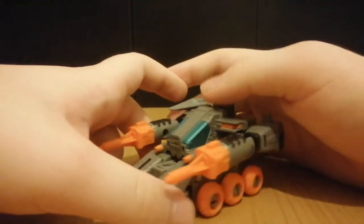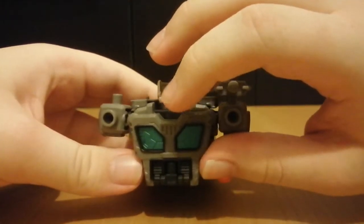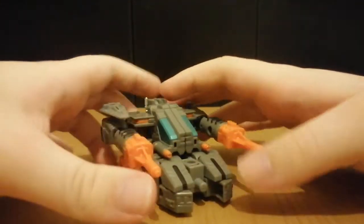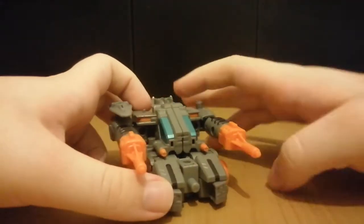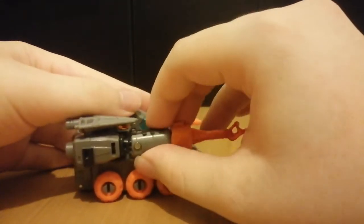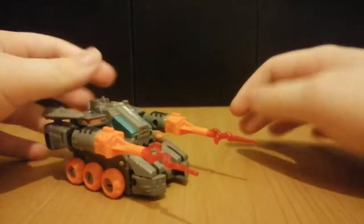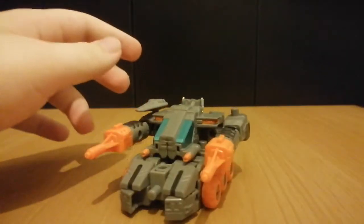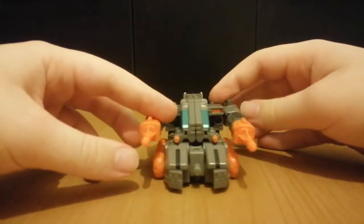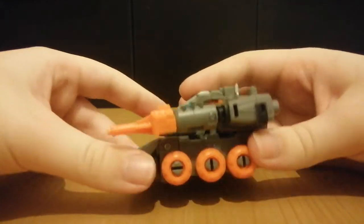So just a 360 of him in vehicle mode. We can definitely see his robot mode chest hanging out the back here. On the front we've got the two turrets which are blast effect compatible - those are his arms. The underneath has pretty much no kibble there, which is good.